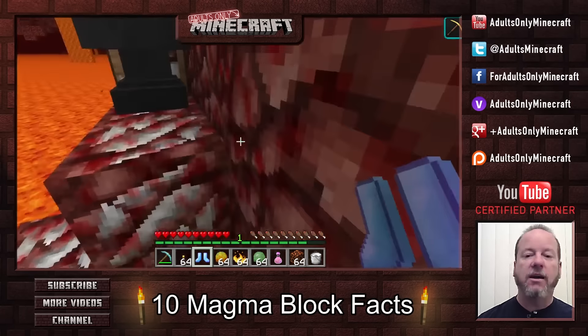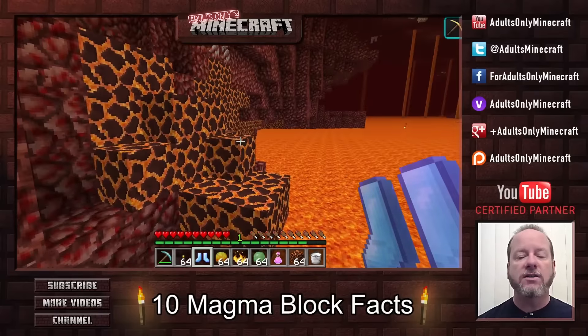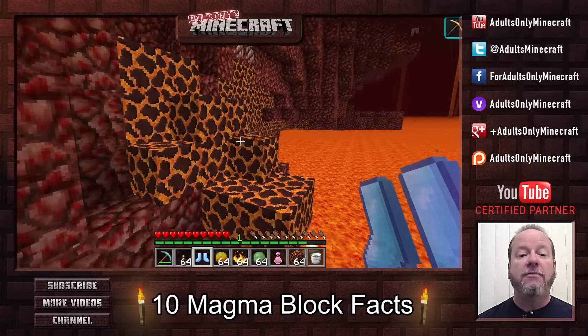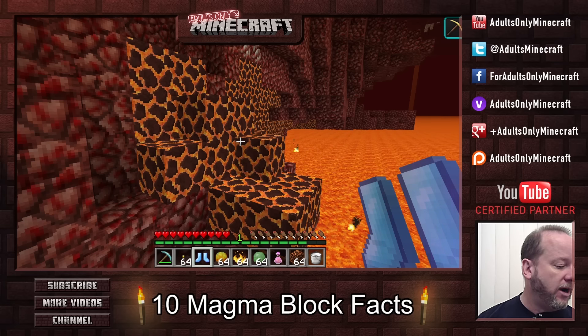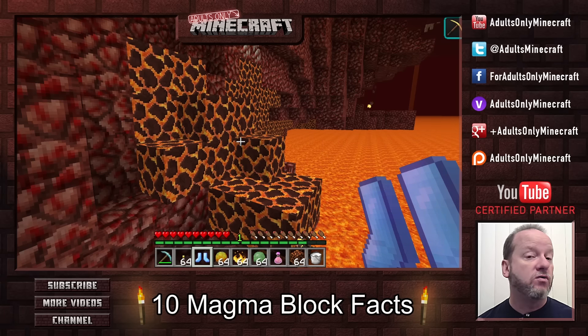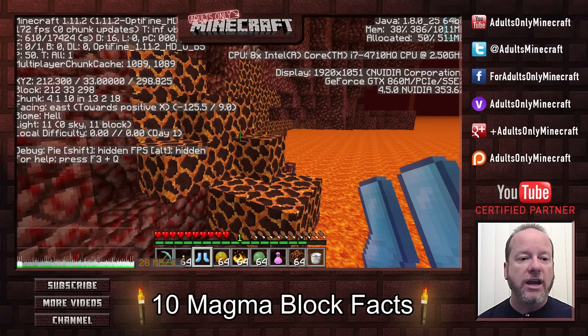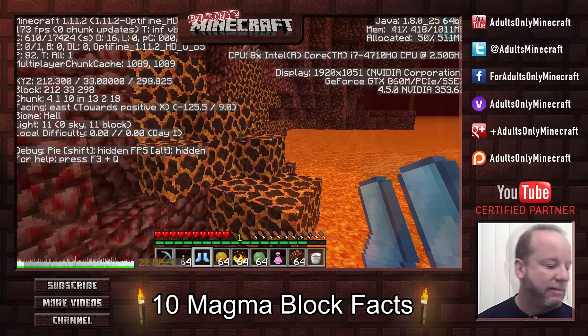Fact number two is you are going to get large veins of this, kind of like dirt. And you can see that's true here — this is a pretty sizable vein. If you are looking for more magma blocks, look for one or two and then dig around them because you're probably going to find more. Fact number three: you will find these at level 23 to level 37, which is right around the lava height. Let's take a look at F3 and we will see that right now we are at 33, which is between 23 and 37.